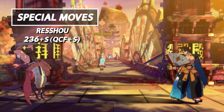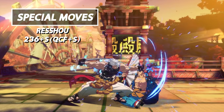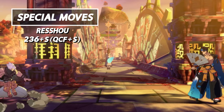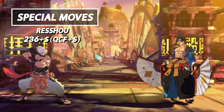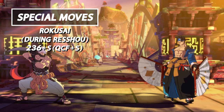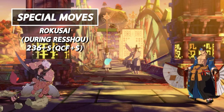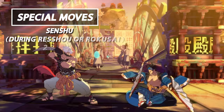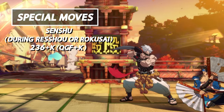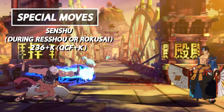Resho is a safe poke and pressure tool with a large cancel window for delayed follow-ups. This is the start of what's known as Chip's Rekka series. Resho helps to offer delayed pressure strings for Chip when approaching offense. The next follow-up to Resho is Rokusai. Rokusai is the follow-up to Resho that hits low — use this in your delayed strings when you feel your opponent will try to interrupt your pressure.